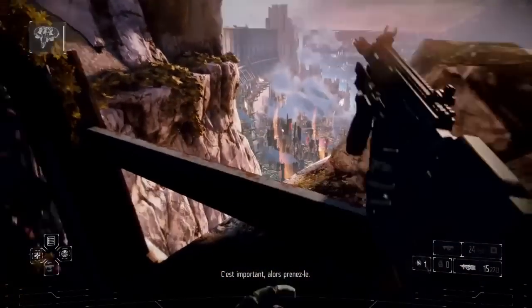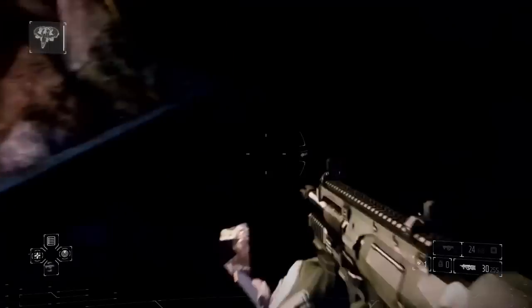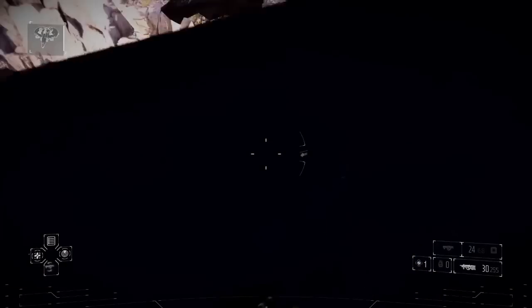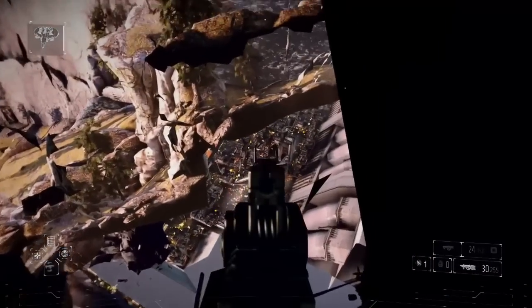Une fois que vous êtes sur cette plateforme, il y a des barrières tout autour, il va falloir un petit peu ruser pour pouvoir simplement les contourner. Vous allez devoir prendre un petit peu d'élan, donc vous reculez un petit peu et vous sautez dans le vide tout simplement.